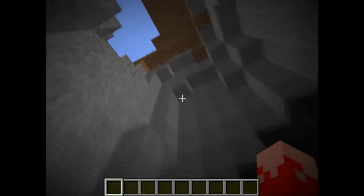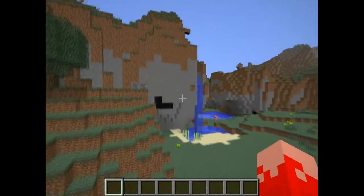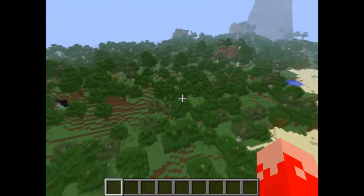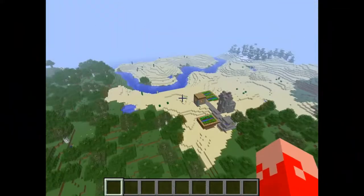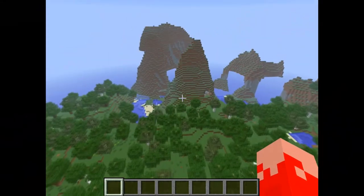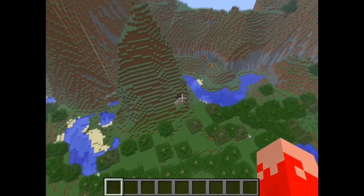Caves to mine in — let's check it out real quick. It stops here, but there are very nice caves, and I know that because I already have this world and I'm surviving in it. This is the forest biome. I think this is the nicest landscape we've seen so far in my seed reviews.